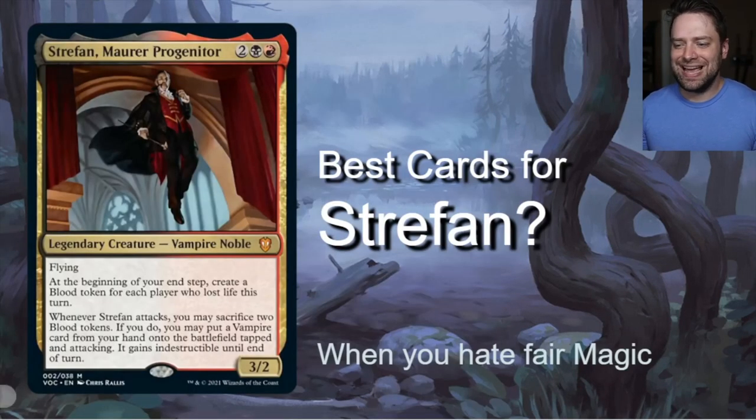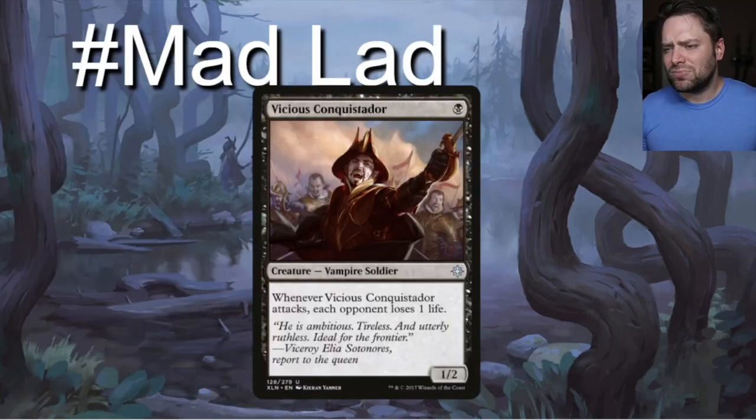Strefan also says: whenever you attack, you may sacrifice two blood tokens. If you do, you may put a vampire card from your hand onto the battlefield tapped and attacking. It gains indestructible until end of turn. So we're encouraged to play really big, beefy vampires — and the pre-con is completely chock full of them.